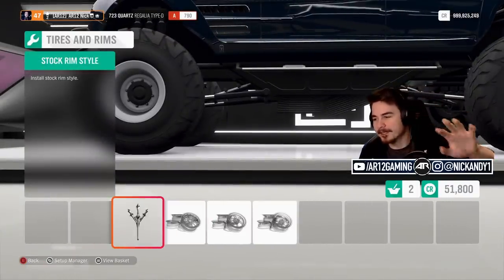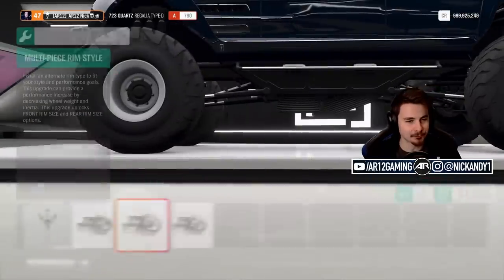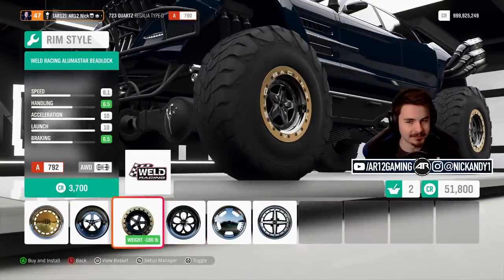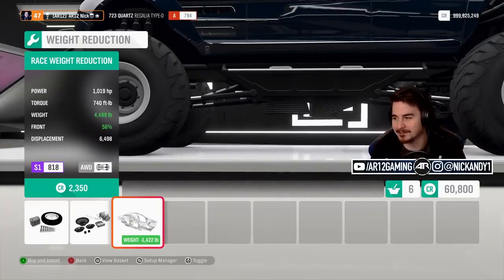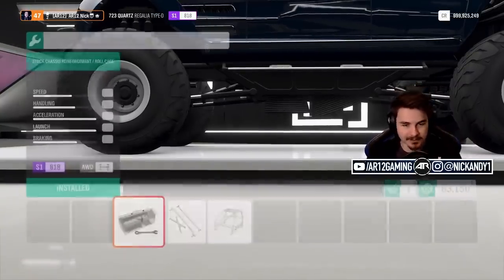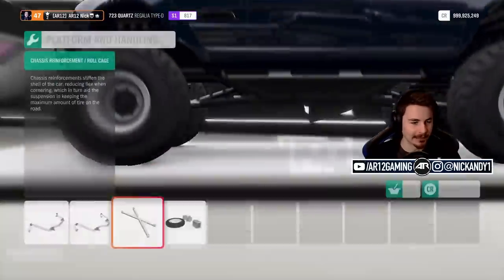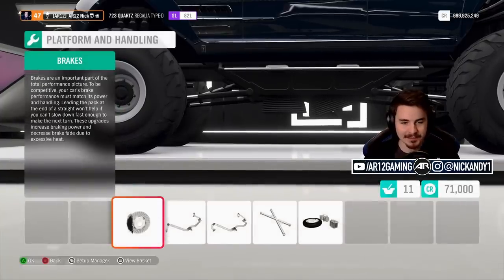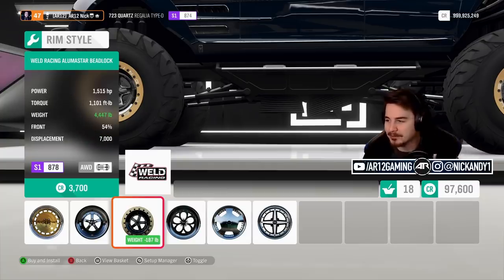I don't get certain design elements. We can't change the tires. Is it just me, or does the logo for the Quartz company look like the Maserati logo just kind of changed up a bit? We can change the rims, but I kind of like them - they look super off-roady. You remove a thousand four hundred pounds - we come all the way down to four thousand four hundred. Not exactly light, but you wouldn't expect it to be for something of this size.